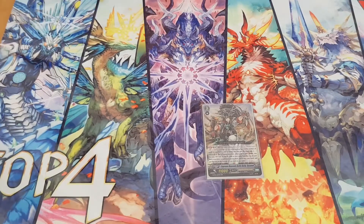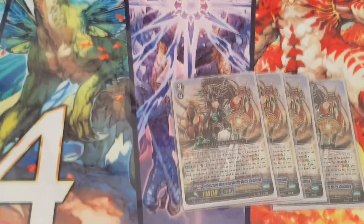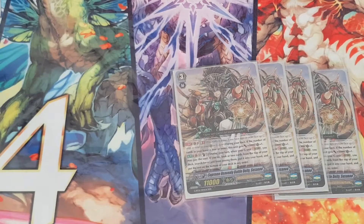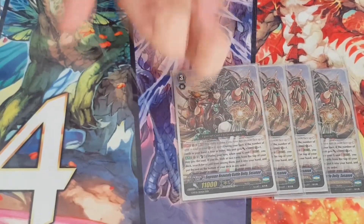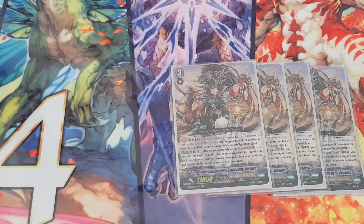So let's get started. For the Grade 3s, we run four of the original Susano. The ability to choose my draw cards is perfect — I don't like drawing blind. The fact that I can check the top two and decide which card I want makes it a better choice than the newer Susano. I can get my stack on the bottom of the deck going with other cards as well to get a better outcome of the game. I can stack stand triggers on the bottom to go for my ultimate in the late game.